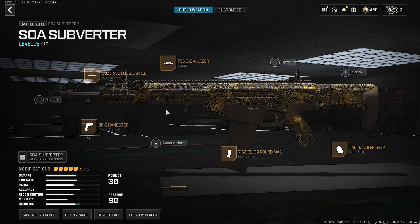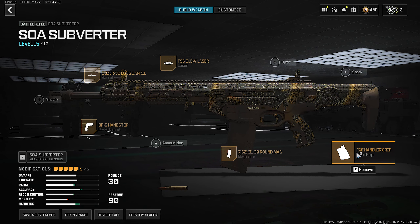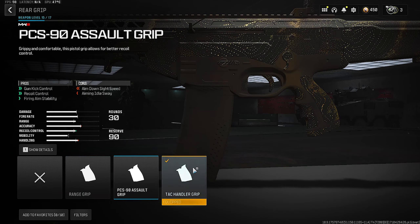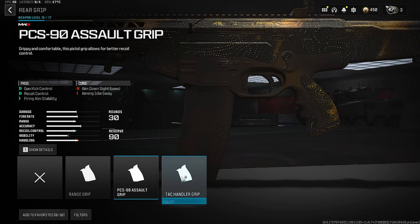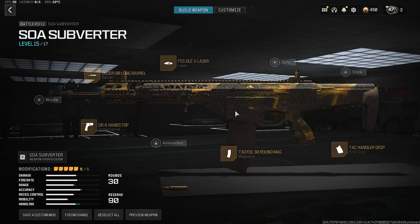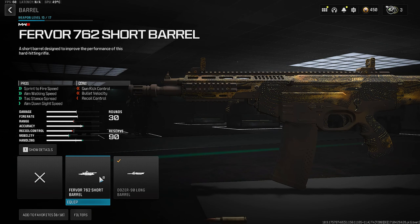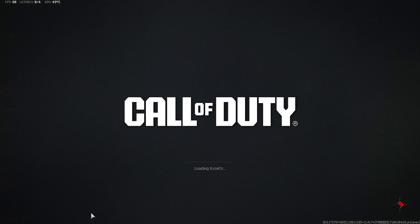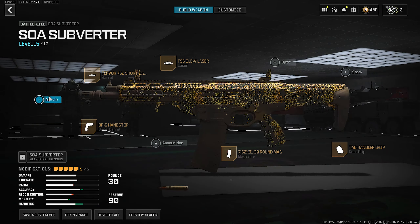So yeah, this is the new battle rifle — it's definitely something. Honestly, it's hard. Those are my honest thoughts: it has a weird recoil pattern. I'm not really sure about a good class with this, but this is the class I used. If you guys want to try it, I was really thinking about maybe running the short barrel, or no barrel, and see what a compensator will get you.